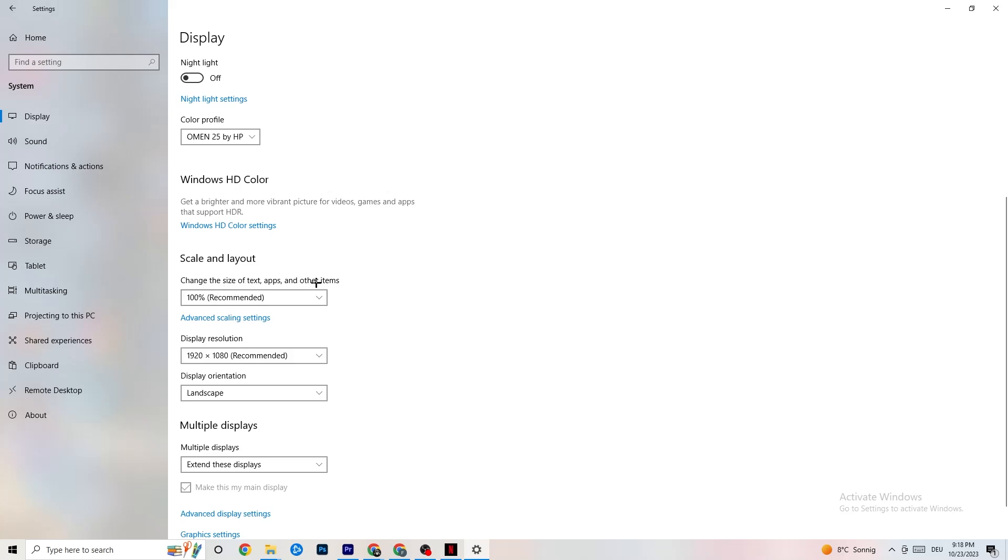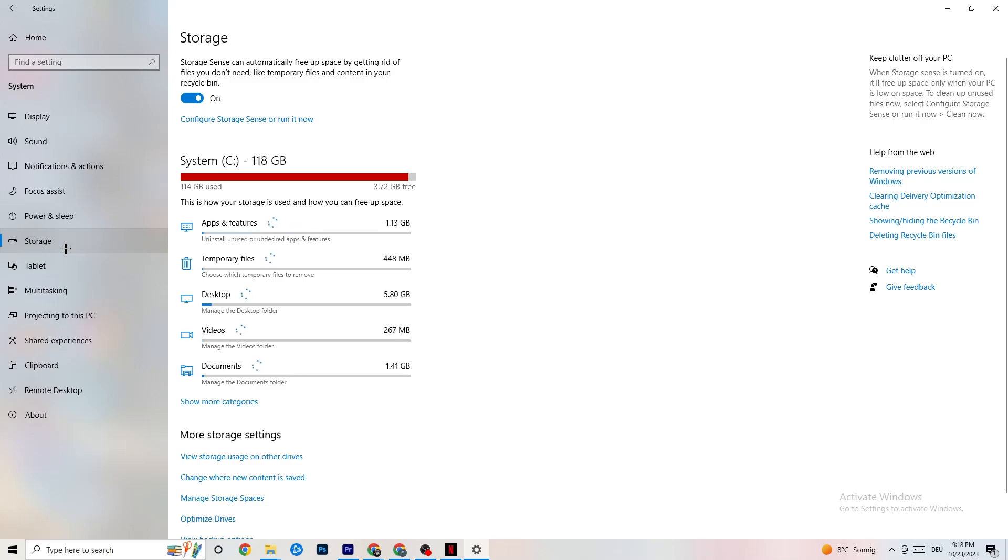Color profile doesn't really matter. Go down to Scale and Layout and change the size of text, apps, and other items to 100% as recommended, if it's set to something else. Afterwards, go to Display Resolution and keep it set to the same resolution your game uses — for example, if your game runs at 1920 by 1080, set your display resolution to 1920 by 1080 as well.